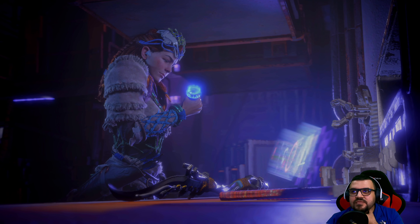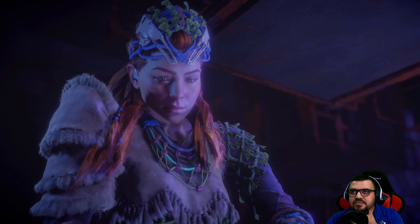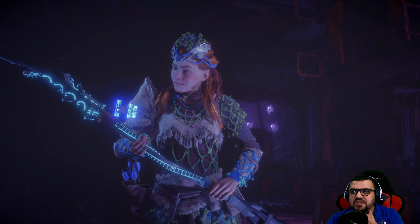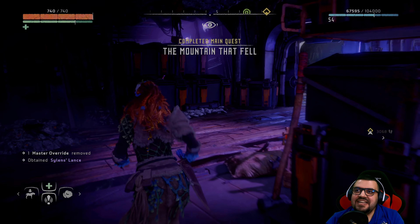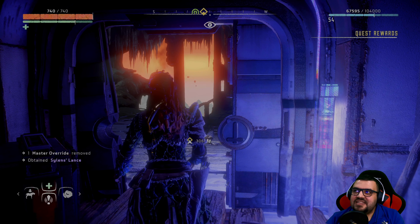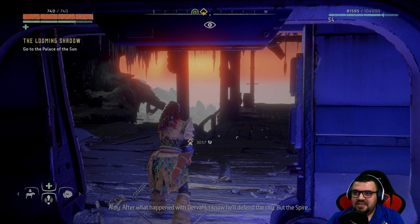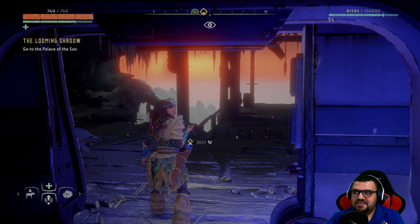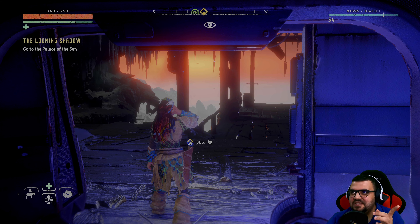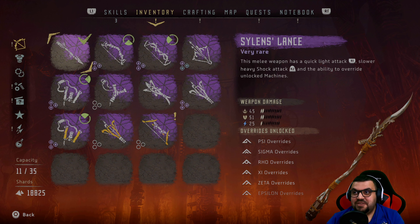Okay, the lance now. A new spear — wow. Silence Lance. Okay guys, we are done — and there's a new main quest, which is perfect. Ready to strike — after what happened with Derval, I know he'll defend the city with the Spire. I will finish the side quests I still have to do. Apparently we have a new spear which is better than the old one.